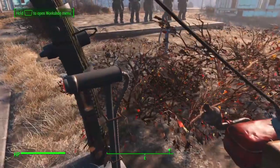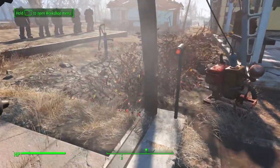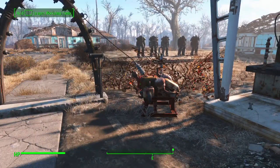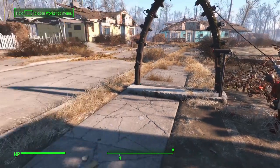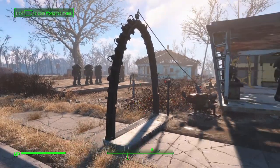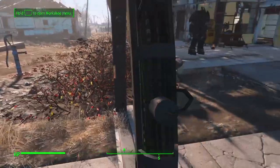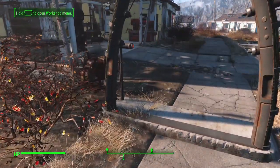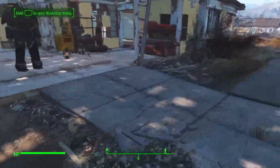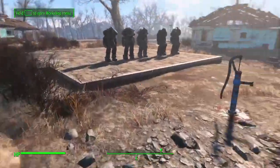To use it you just hit the button and walk through — it gets rid of your rads. It's great for survival mode because taking drugs gets you sick, it breaks down your immune system. I had this set up one time where it was automatic — you walk through and it just goes on and off real quick. There's all kinds of gizmos you can hook up to it.